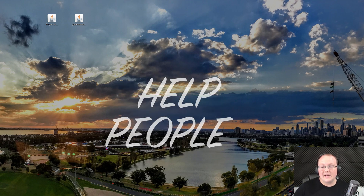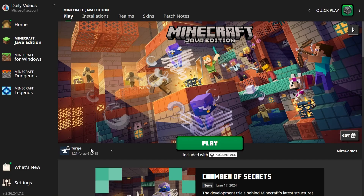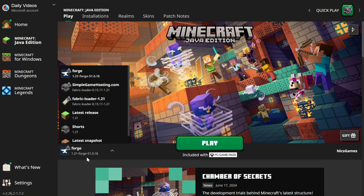Click OK and it will close out of the Forge Installer, and we can delete it. Now let's get JourneyMap installed. To do that, we want to open up the Minecraft Launcher and make sure we're playing Minecraft with our Forge installation. By default, that's selected for me here — Forge is automatically selected in the bottom left.